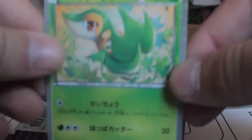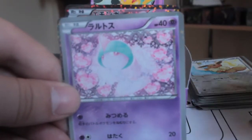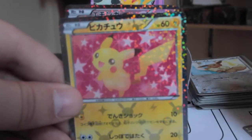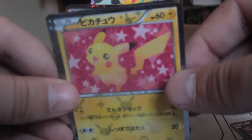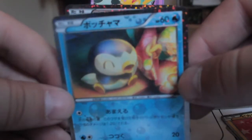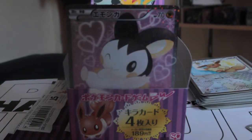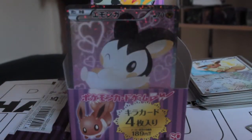So there's a Snivy, Rolt, Pikachu, and Piplup. That's weird — wait, is there supposed to be five cards in a pack or is it four? No, it must be four. That's weird.